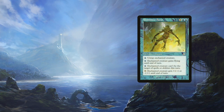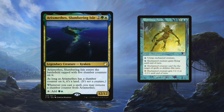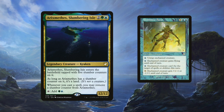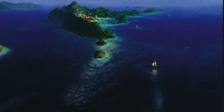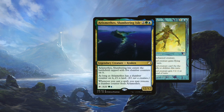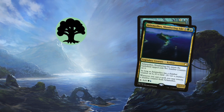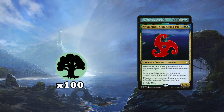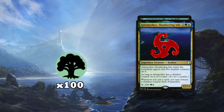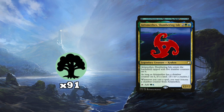Here's another commander that can combo off with Pemmins' Aura: Arixmethes, Slumbering Isle — a 12/12 Kraken that comes in as a land with 5 slumber counters. You can tap it for a green and a blue, and whenever you cast a spell you remove a counter; when there are none, it becomes a creature. A big creature — a land that's a goddamn island — but with no trample or island walk. Luckily, Pemmins' Aura can change that. With the Aura you can make endless green mana by tapping Arixmethes for blue and green, using that blue to untap it, and repeating. With two extra blue sources, you can give Arixmethes Shroud and Flying. Then, with all that green mana, use Pemmins' Aura's last ability to give Arixmethes +1/-1 nine times, making him a 21/3 Flying Shroud creature. In Commander, when a commander deals 21 damage to someone, that is lethal.